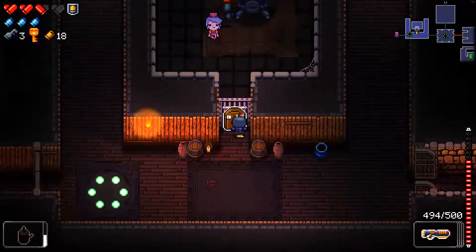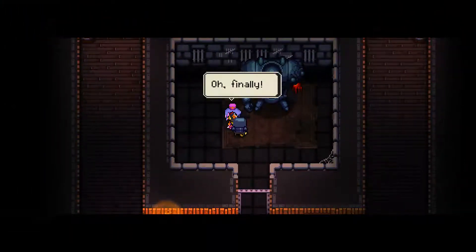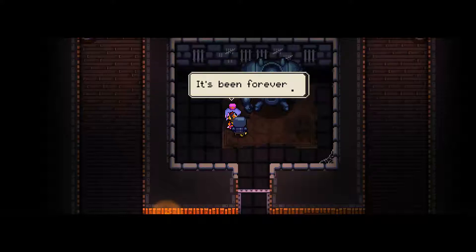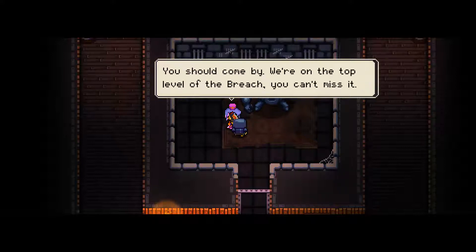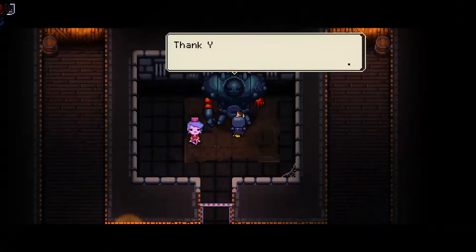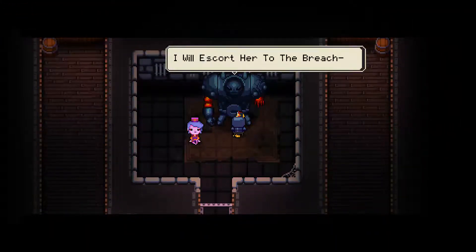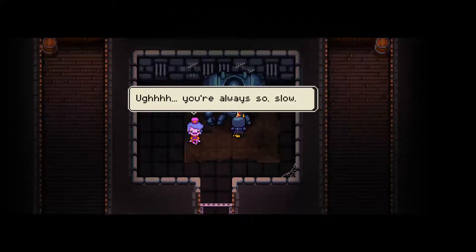Oh yeah. Here we go. So this is where we use the key. You can unlock these people. Oh, finally. I knew it would be a while before someone came down here, but seriously? It's been forever. Anyway, we should get back to the shop. It's been closed for way too long. You should come by. We're on the top of the level of the breach. You can't miss it. Thank you for rescuing Mistress Candace and this one. I will escort her to the breach. Come on, Ox. You're always so slow. The breach.